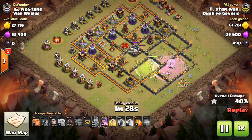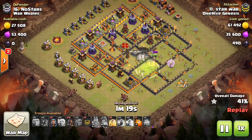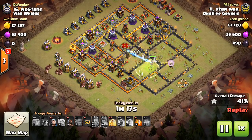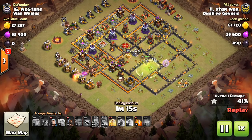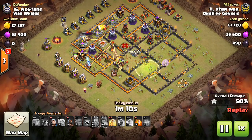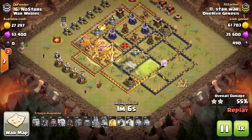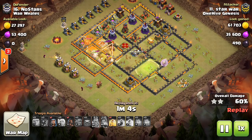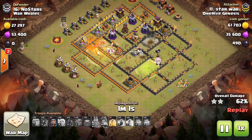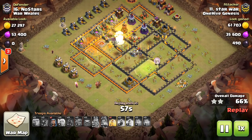So this first attack by Star War — right away you notice this won't be possible if the Inferno's, like they used to, blocked the heal — this Queen charge would not have been possible. But because it doesn't, he's able to just basically jump his Queen straight at the Inferno, get the defensive Queen taken out, grab an Inferno, grab this core compartment, which is very important. The main thing I want to stress is two important things you want to grab with your Queen charge or your kill squad, whatever your non-hog part of your attack is.